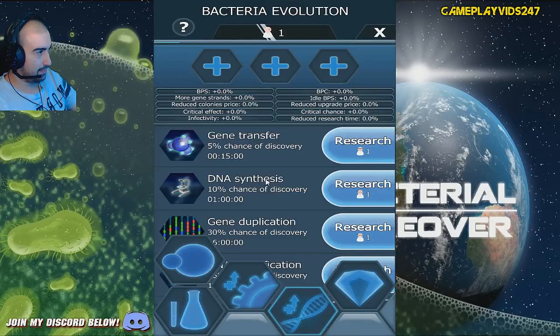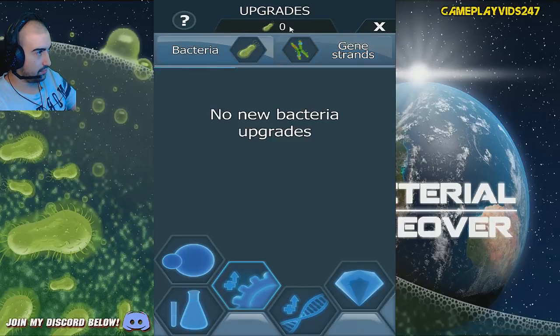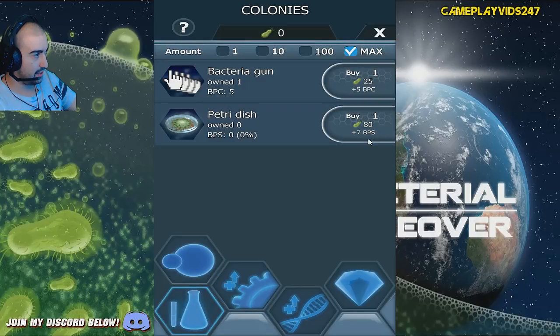What can we level up now? Basic evolution. Gene strands. Carbonation mutation? No, I don't want that. Plus 89% BPS - that's alright. We got a base of zero apparently. But first we have to actually buy something here, I think.